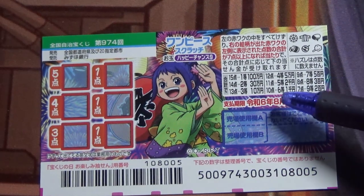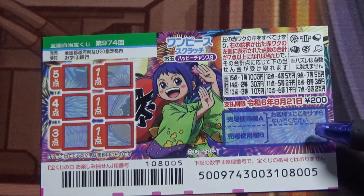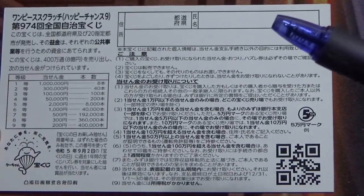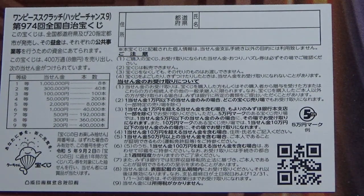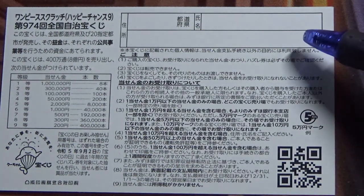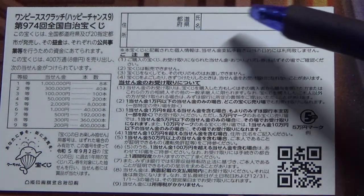You have until August 21st, Reiwa 6 — that is 2024 — to claim your prize. Don't scratch here. Here is a breakdown of the prizes and the rules in Japanese. If you win anything over juman-en, you need to fill in this area — your prefecture, your full name, and your address in Japan. All winnings are tax free in Japan, and you can write in English.